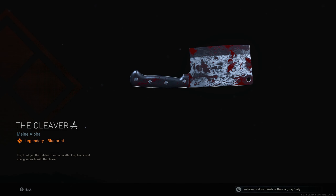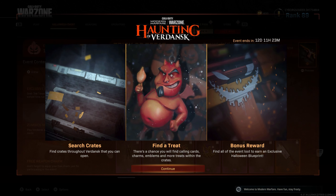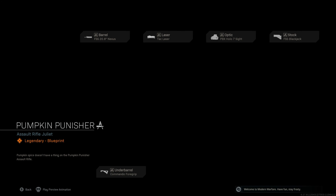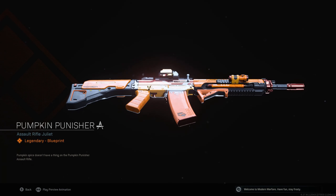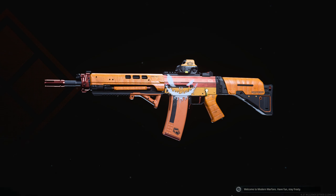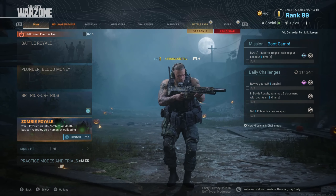You also get a cleaver with it, and it's in the gulag, weirdly. Search for crates throughout Verdansk that you can open — there's a chance you'll find calling cards, charms, emblems, and more treats within the crates. And I believe if you complete all of them you actually get this blueprint called the Pumpkin Punisher, which looks really nice and very orange.